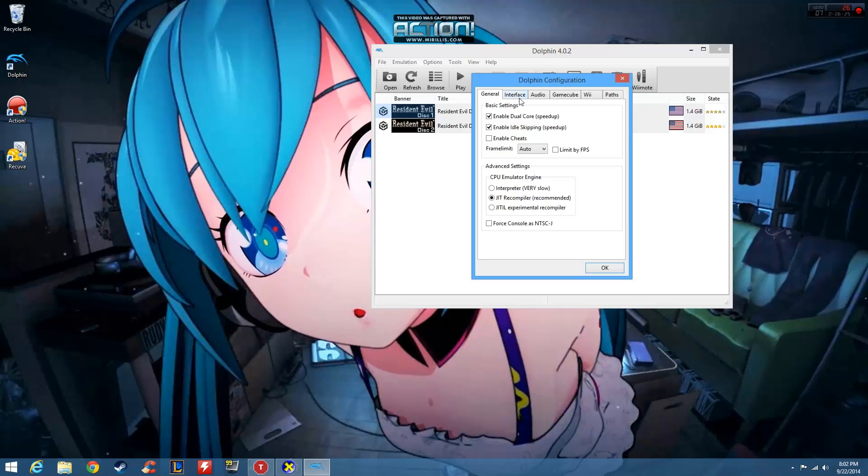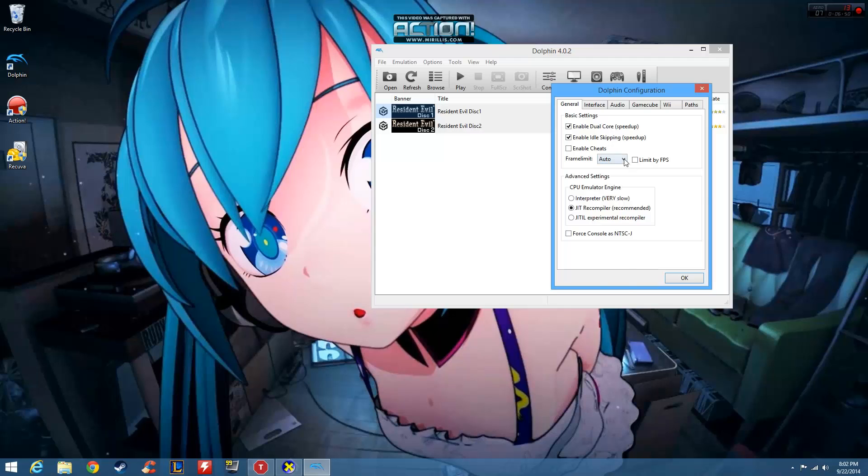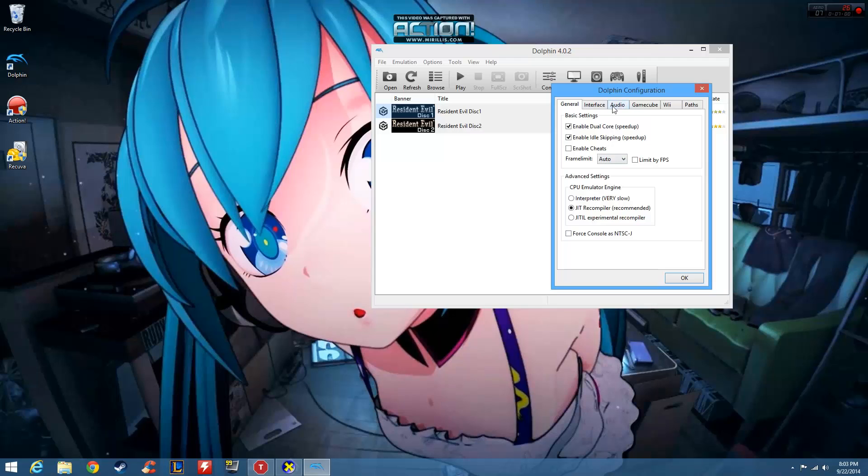For the configuration tab, if you're using Dolphin 4.0.2 leave the CPU emulation speed on auto, because after version 3.5 everything was fixed. If you put a game on that runs at 60 frames it will run at 60 — it's not going to drop to 30 frames just because it's a GameCube game. The older builds used to have problems where if you set it to auto, 60-frame games would run at 30 frames and run slow. They finally fixed that, so just keep it on auto.